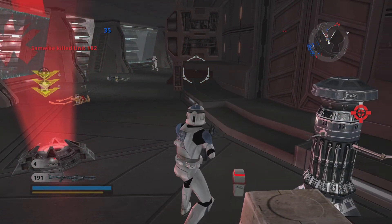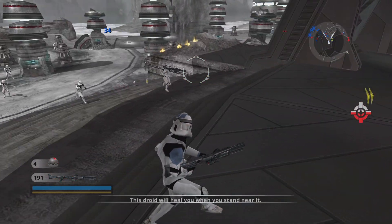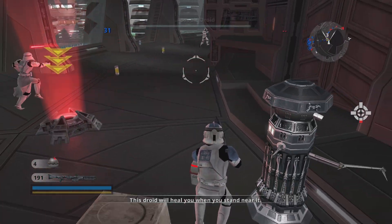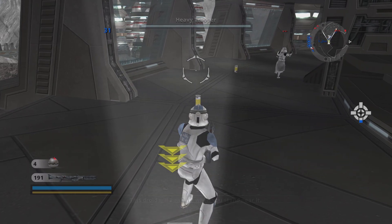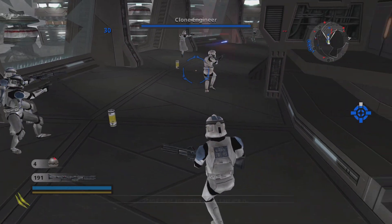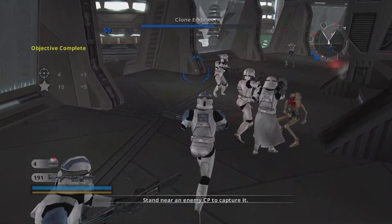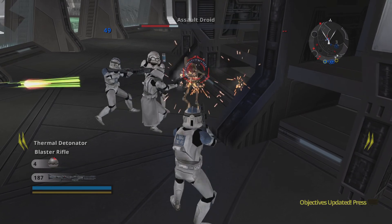Someone can't spare any more reinforcements. We've got droids! Save it for the enemy! Well done, men. Now we need to make a threat for General Mundi. Take out those turrets and clear the door.